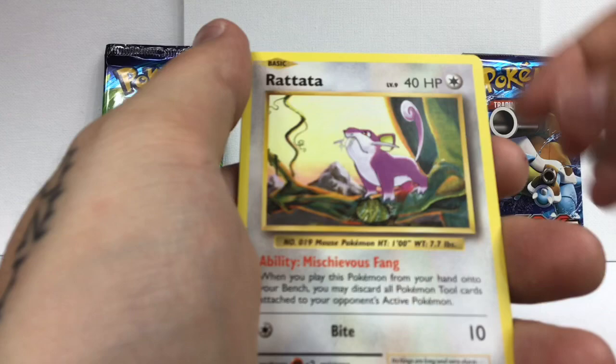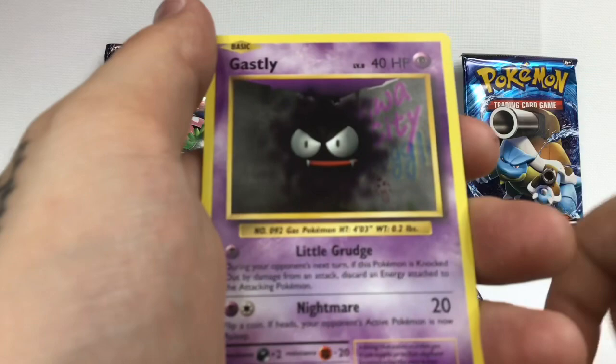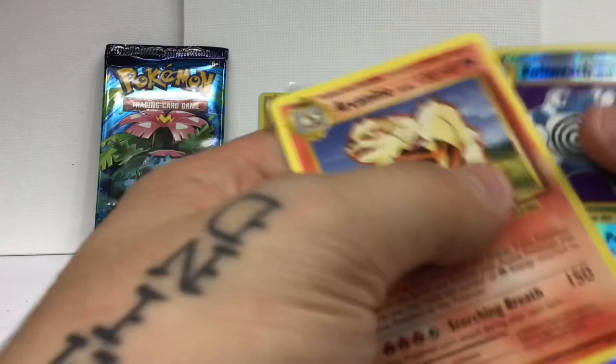Polywrath reverse and an Arcanine - not too shabby. I don't know why they didn't make this card Holo in the set, that would have been super cool because they've never made it Holo ever.